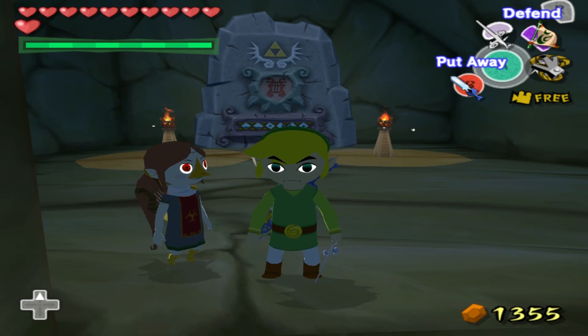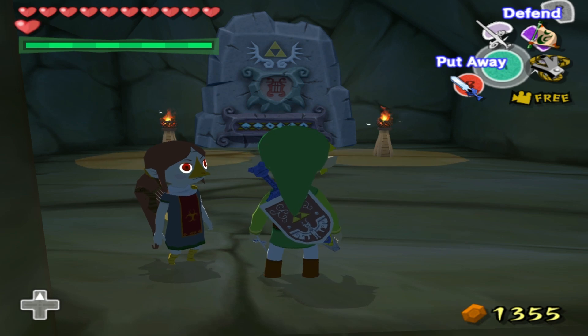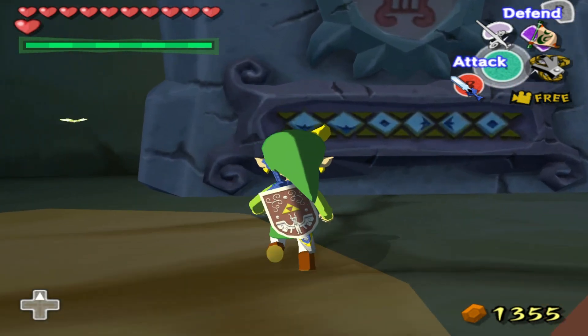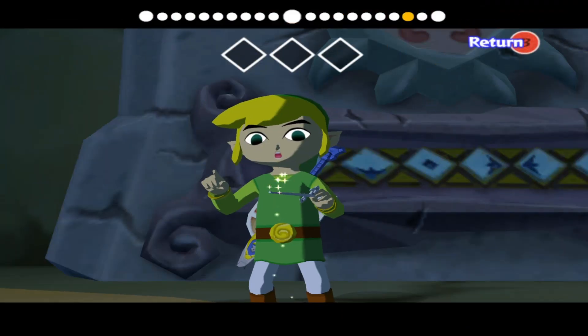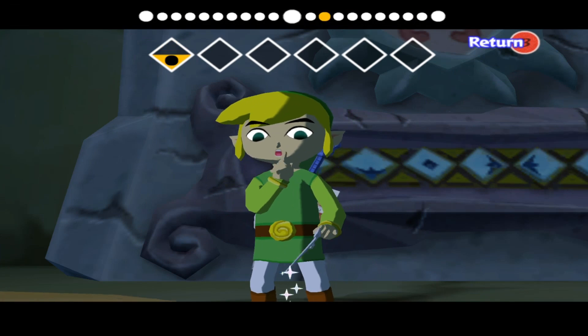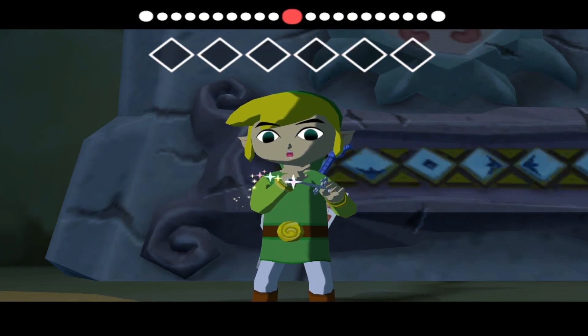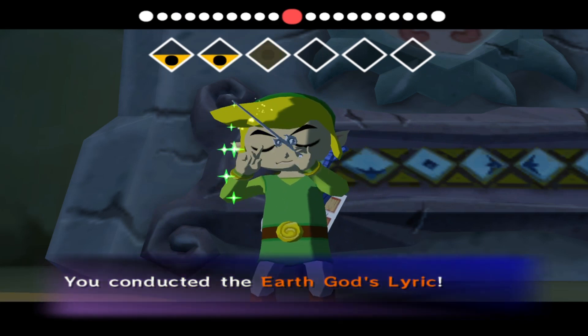Hey guys, welcome back. We're gonna do the Earth Temple this episode. There are three floors, two treasure charts, three small keys, and a new item. Our goal this episode is to make it all the way to that new item. Should be a good time.